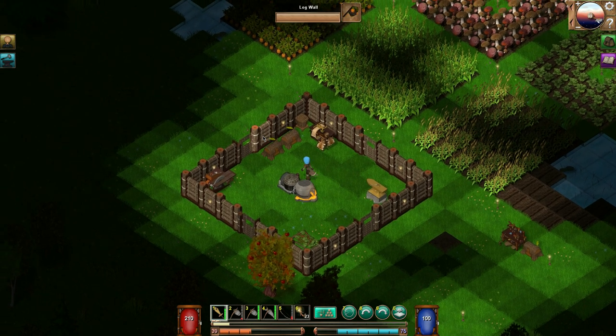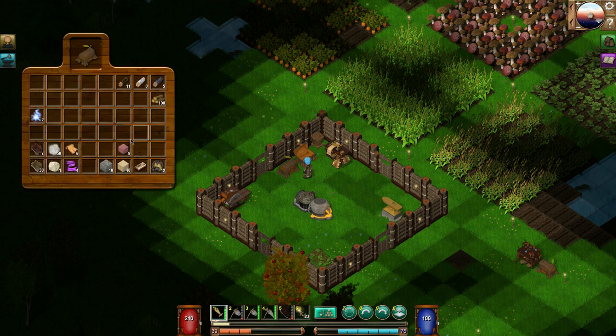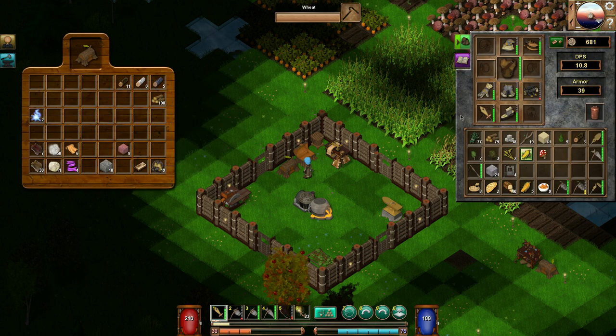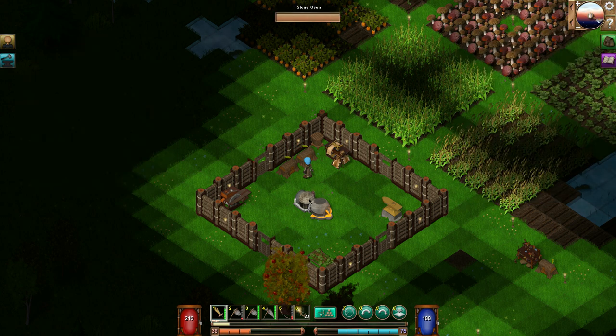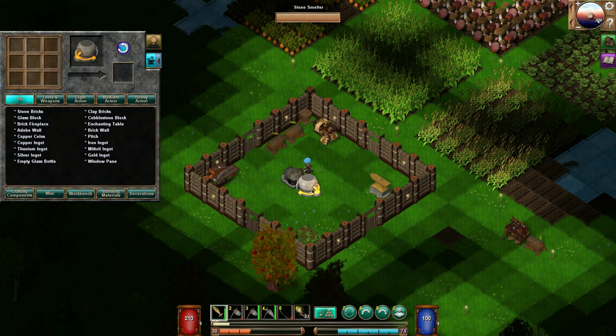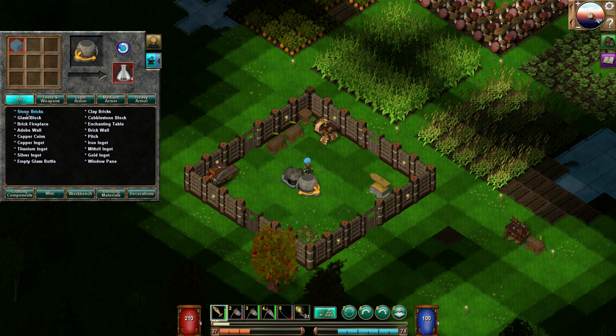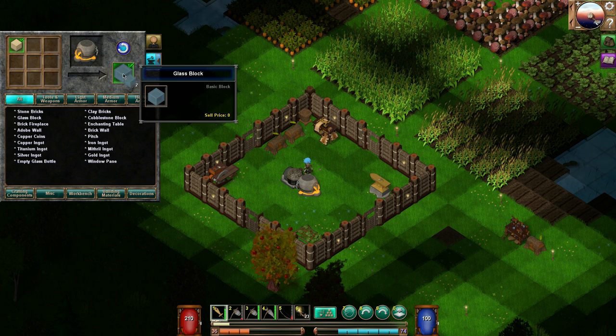I want to get some milk, so where's my sand? Here's my sand — I'm going to take that sand and make some glass jars. I think we go to the smelter here. To make glass jars, right here: empty glass bottles need glass blocks, and these glass blocks are made this way. Let's make 10 — now these blocks are huge, so I'm not sure if we'd use them as windows.